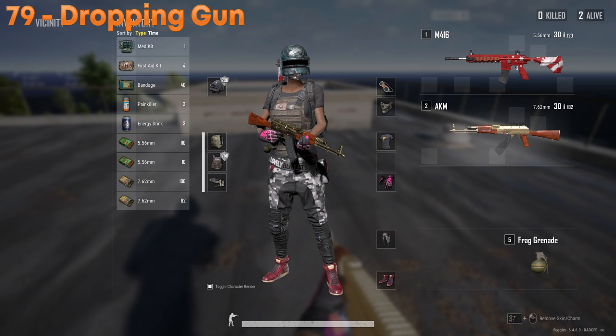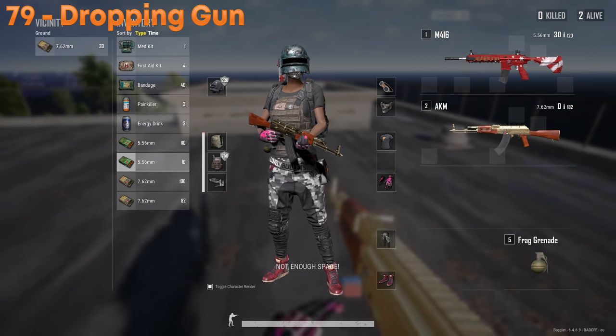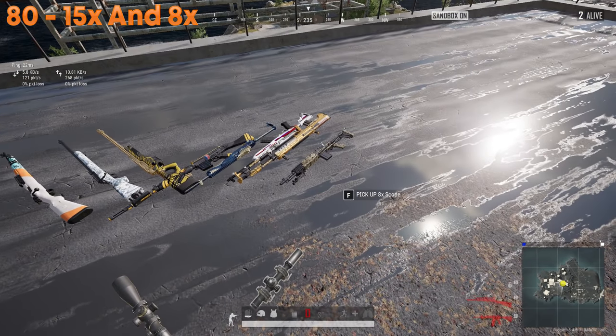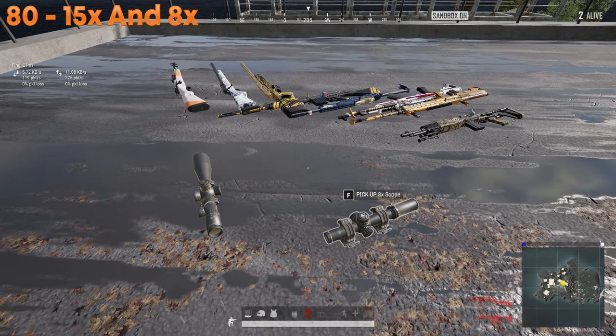If you drop a weapon and have no inventory space, the remaining ammo will drop on the ground with it. However, if you do have inventory space, the ammo will go into your inventory rather than the ground. Bolt-action snipers and DMRs are the only guns that can use the 8x and 15x scopes. ARs can use a maximum of 6x.